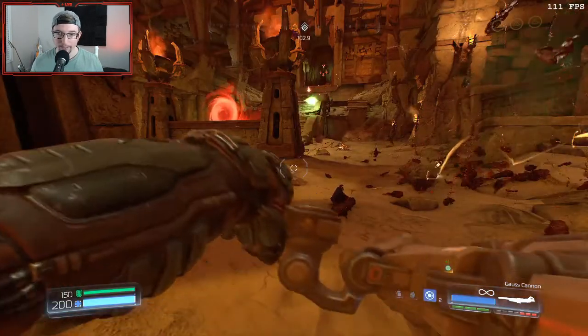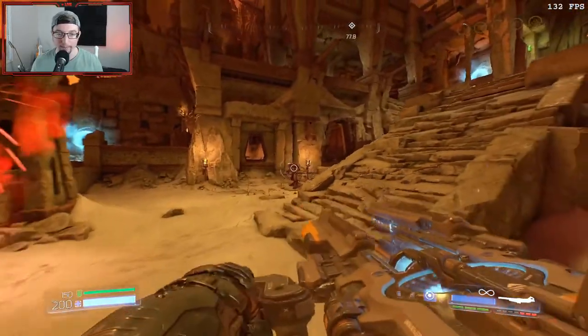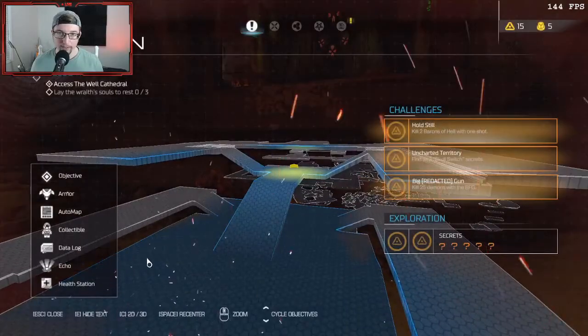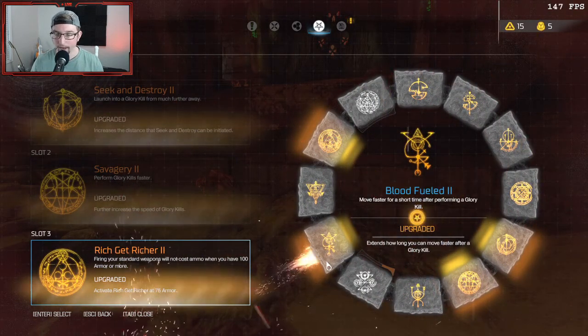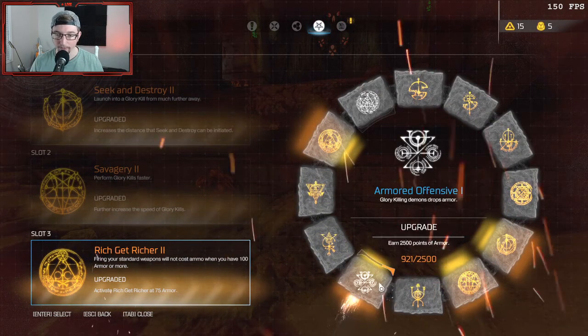As I was trying to say, you can double jump or shoot down with your gauss to stop your impact compensation most of the time. If you are going for 100%, you would want to take out those knights with the Precision Bolt instead of Siege Mode for the challenge. It's important to understand how enemies function in the arena. Typically I'd want to wait and let the summoner summon — that way all of the enemies are where she puts them. But I'm going to go ahead and grab the Berserk. Seek and Destroy, Savagery. If we're low on armor, Armored Offensive. If we're not, Blood Fuel.